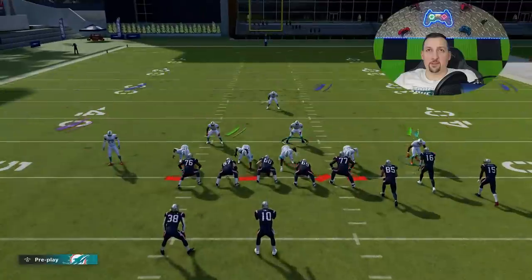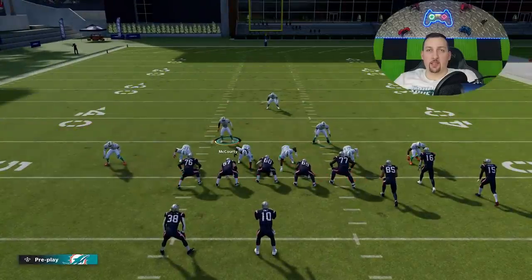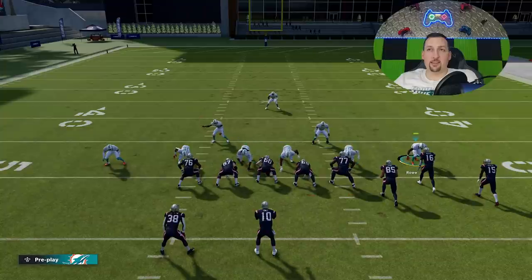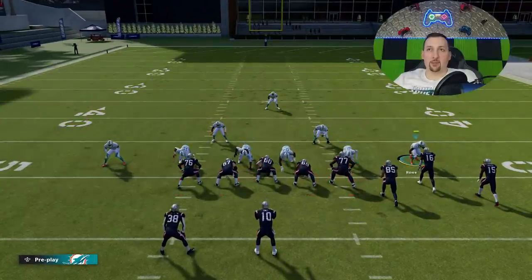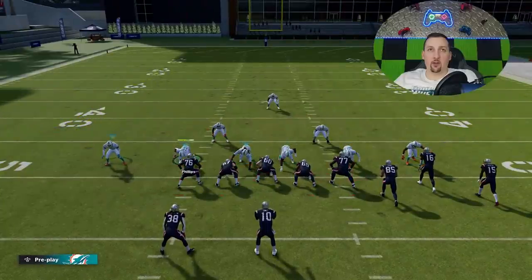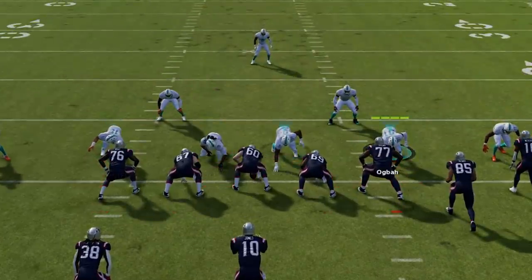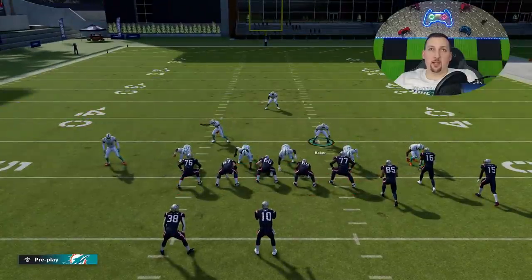As far as run defense or pass defense goes, number one, everybody's in the box — you've got nine men in the box. You have your second-level backers right behind the six-man front to fill those lanes. These six defenders, no matter what formation you're looking at on offense, are going to have the outside leverage — the widest point. There's no real outside run opportunities because these guys are going to be wider than the widest blockers, giving you outside run fits every single time. The pinch also takes away any run lanes inside, so inside zones get shut down by these four defenders and outside runs get taken care of by the outside guys.